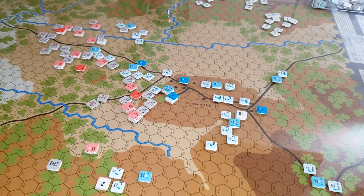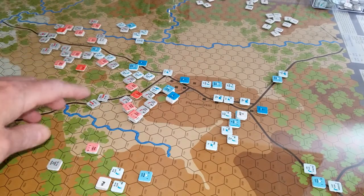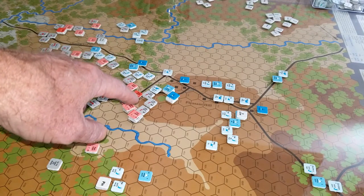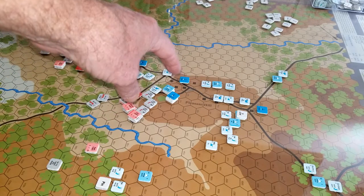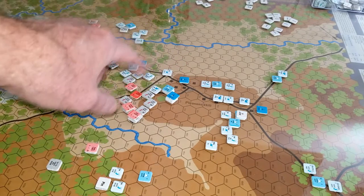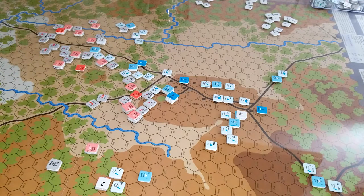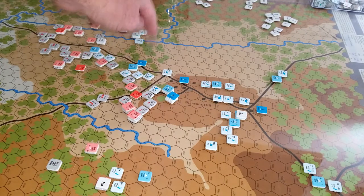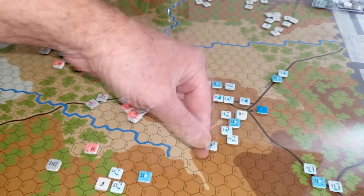I might have taken a different approach and not been so aggressive right off the bat. I need to see what happens over the next couple turns, but if this doesn't go the way my intention was with the Confederates, I may want to flip this strategy next time and see if I couldn't focus down that left side first — because while they had two brigades sitting here and one waiting to be activated, the threat of all of this was not there.